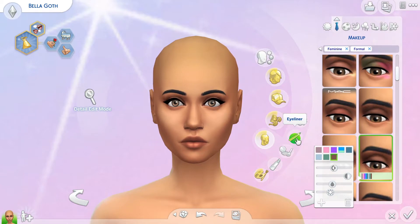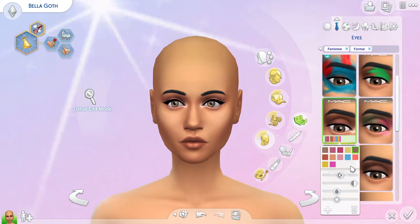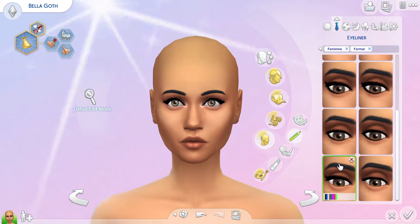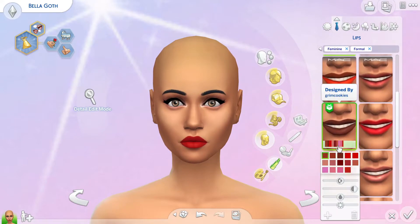When I saw her formal wear, I was like oh my gosh, it really needed to be redone — so that's just what we did. I believe we ended up using the Vintage Glamour updo for this one. I think it's really, really pretty and looks good on every sim, and that turned out to be no different for Miss Bella Goth. We kept the red lipstick as well.